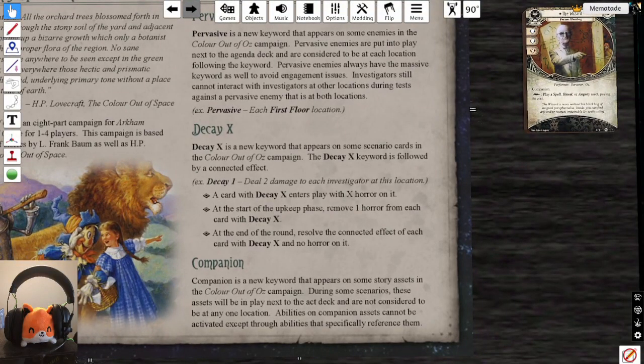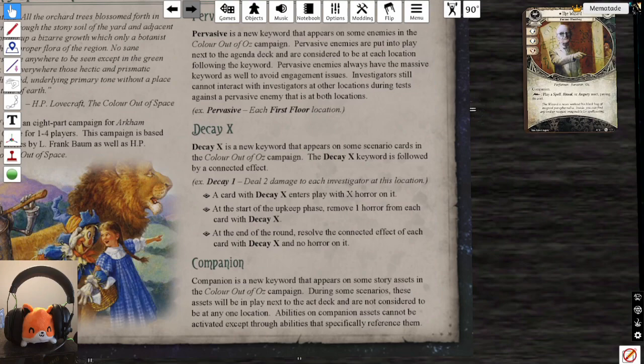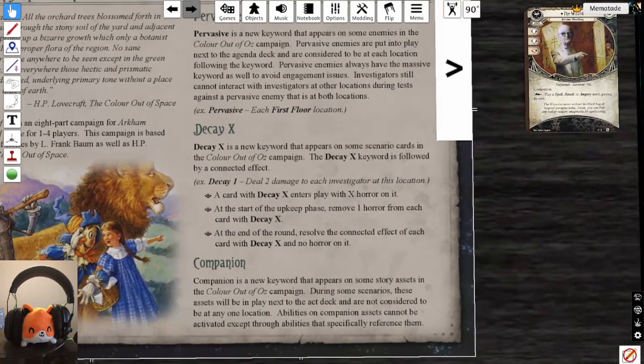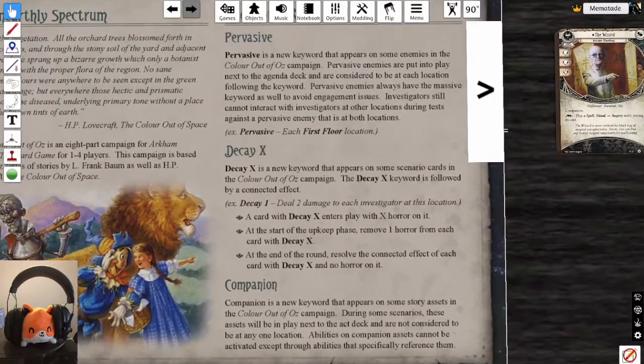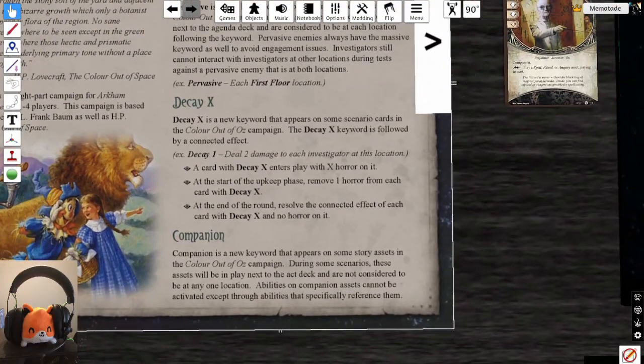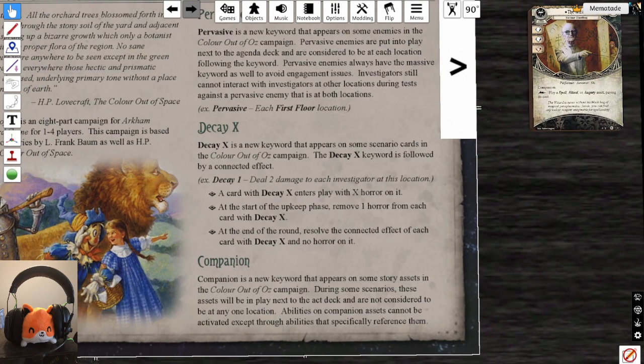Decay X is another new keyword. Decay X is followed by a connected effect — for example, Decay 1: deal 2 damage to each investigator at this location. A card with Decay X enters with X horror on it. At the start of the upkeep phase, remove one horror from each card with Decay X. At the end of the round, resolve the connected effect of each card with Decay X that has no horror on it.